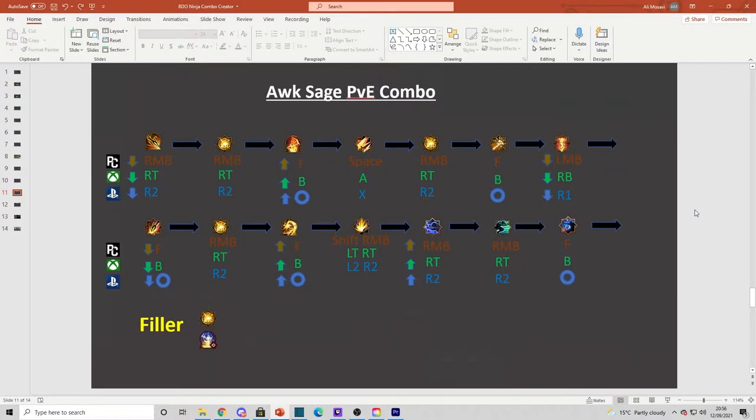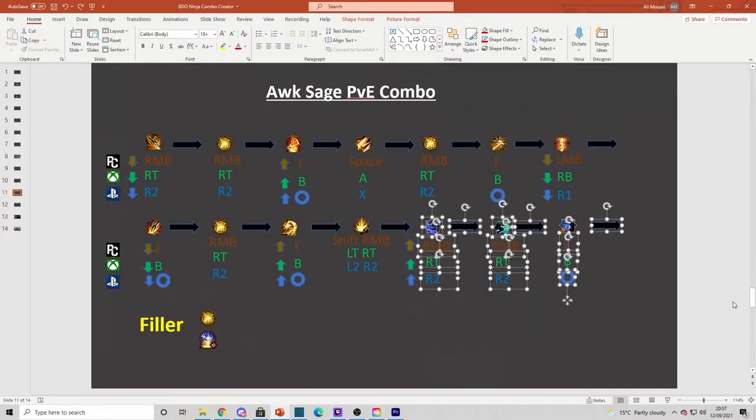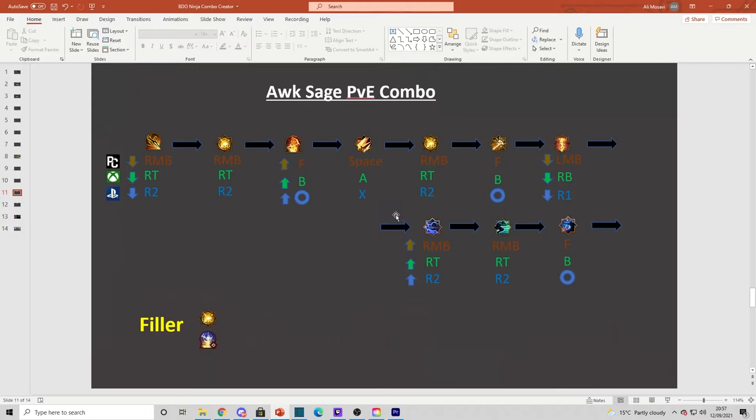Now let's discuss what you would do to this combo if you heavily outgear the area you're grinding. The first line of core skills plus those three additional skills form your core. If you heavily outgear the area, try that first and see if it clears. In Sakraya for me this definitely doesn't work, and at Star's End it's inconsistent — so most console players can't use this. But on PC, you've got two Black Stars (we only have one on console), plus the awakening Black Star, and in high-performance mode you actually deal more damage in skills — so this trimmed rotation might work well for PC players.